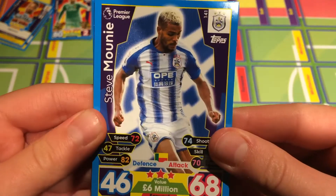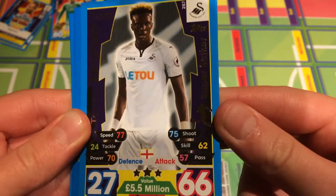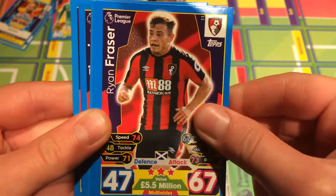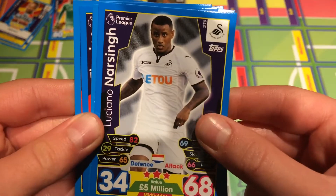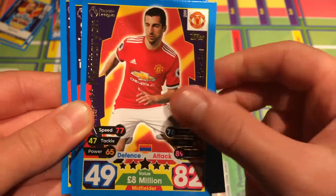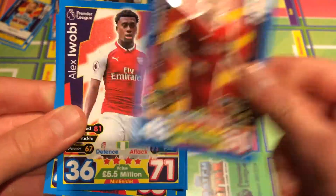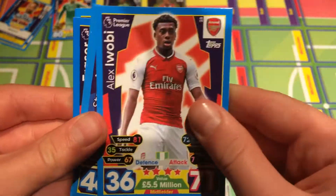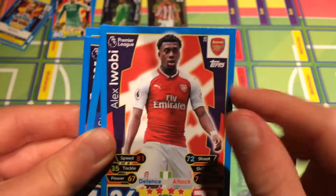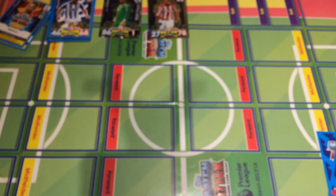Now let's move on to the base cards. First up we have Steve Mounie from Huddersfield, Tammy Abraham — super striker gold icon card from Swansea, Ryan Fraser from Bournemouth, Nacer Chadli from Swansea, Mkhitaryan past master from Man United — got that loads of times — 80 attack from Liverpool, and last but not least Alex Iwobi, the youngster from Arsenal, 71 attack. Very nice base cards once again.